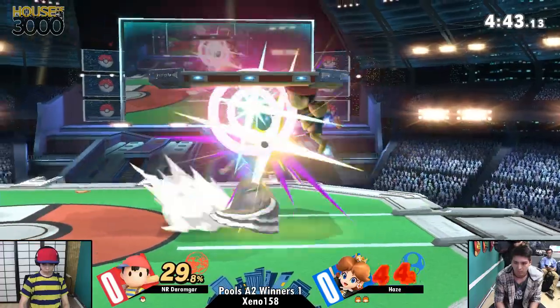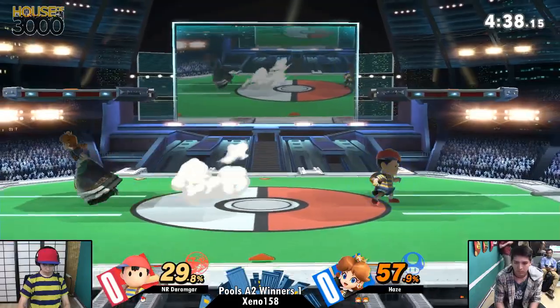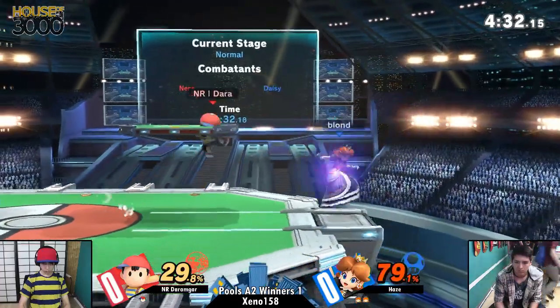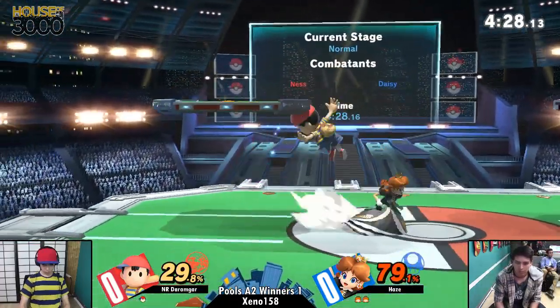I do like his usage of side Bs though. He understands when Daisy is just not shielding and trying to dash into his space — he's like, you're not going to approach me, I'm just going to side B and you're going to run into this. If you're approaching, you're not beating a hitbox — unless you've got a super disjointed hitbox, you're getting beaten by Peach's side B.